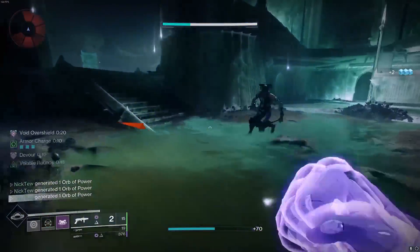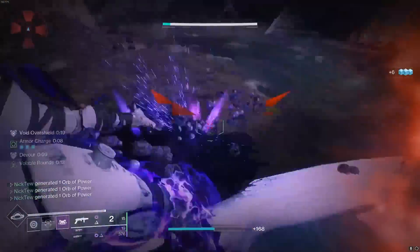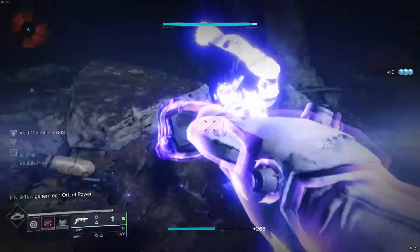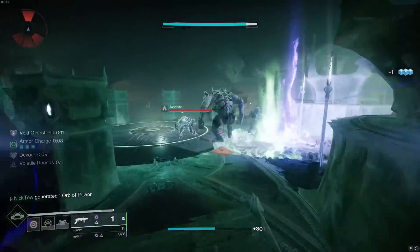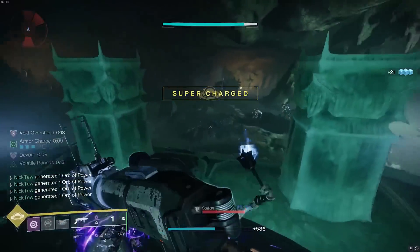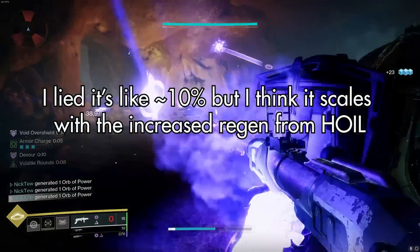This is particularly good because this melee is going to apply volatile and do 100% increased damage with Offensive Bulwark, but because it's counting as a powered melee it's going to work with our mods — causing an orb of power to spawn every single kill, and every kill with our melee is going to give a crazy amount of grenade energy back, like 30% or something ridiculous, just with Echo of Exchange.